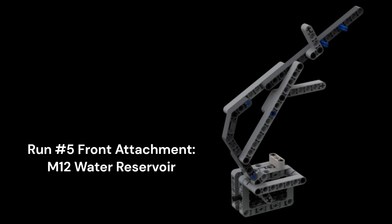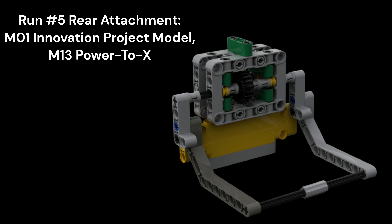In our fifth run, we use a movable side arm in the front to carry and hang the two looped water units on the hooks of the water reservoir, as well as dropping the third water unit into the water reservoir. In the back, we use a simple movable frame to drag our innovation project model and three energy units into the Power-to-X target oval.